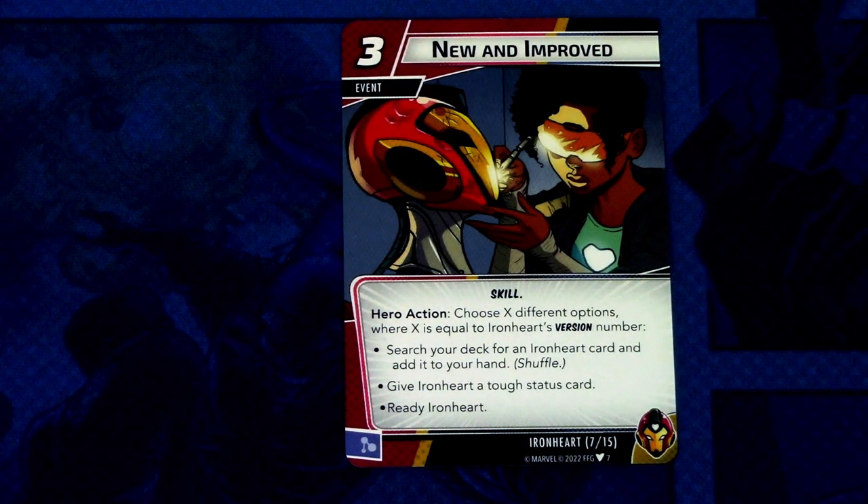Next up we have New and Improved — two copies. It is a three-cost event with the skill trait. Hero action: choose X different options where X equals Ironheart's version number. The options include searching your deck for a card and adding it to your hand, giving Ironheart a tough status card, and readying Ironheart. The more advanced the suit, the more options you can choose. It can be committed as a mental resource.